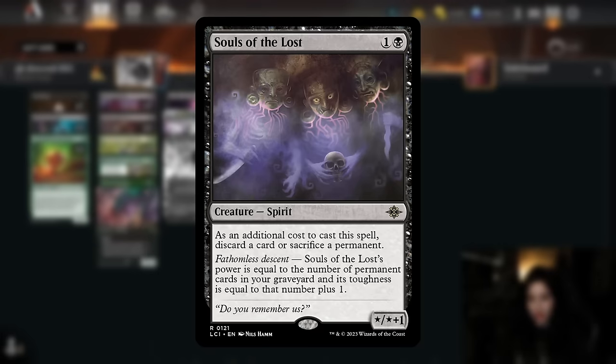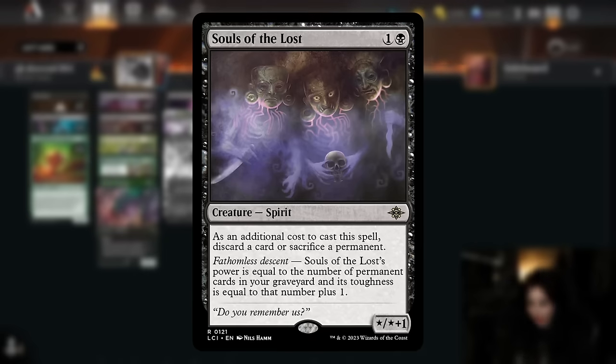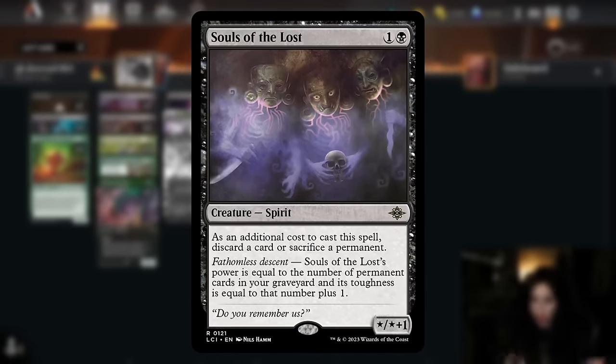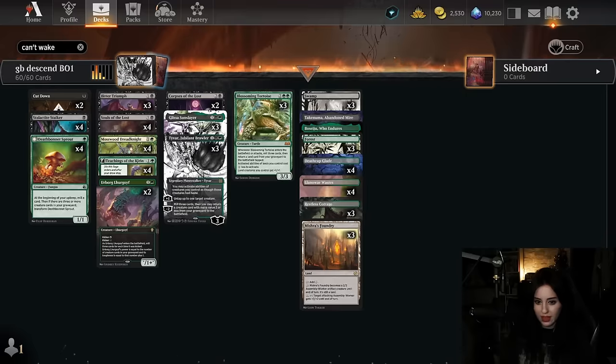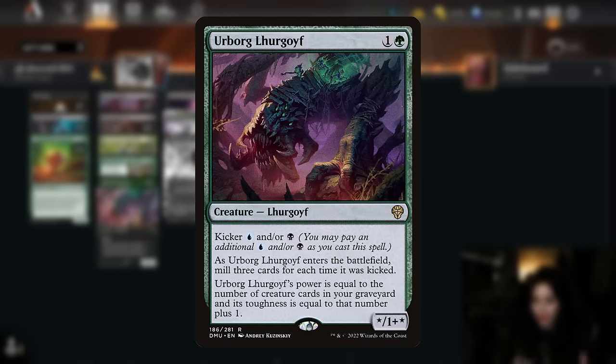Next for our payoff cards we have Souls of the Lost, a two-mana creature whose power and toughness equal the number of permanents in our graveyard. When casting it we have to either discard a card or sacrifice a permanent, which will trigger descent. We're also playing Lurgoyf, a two-mana creature that we can kick.